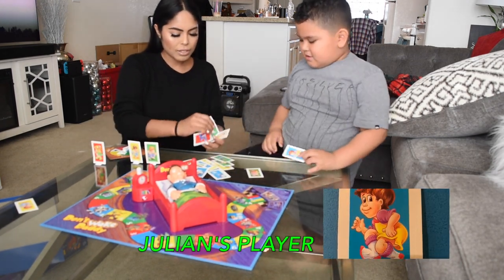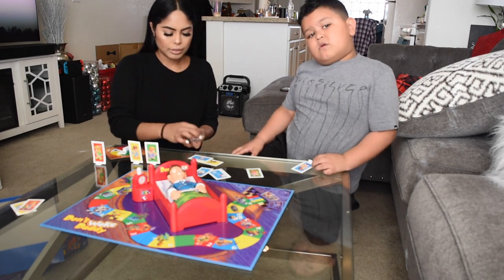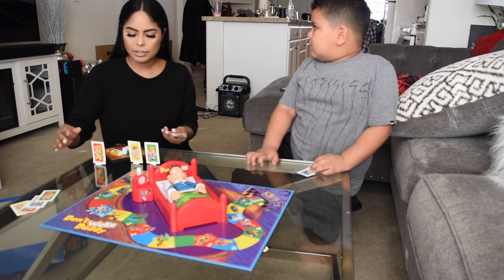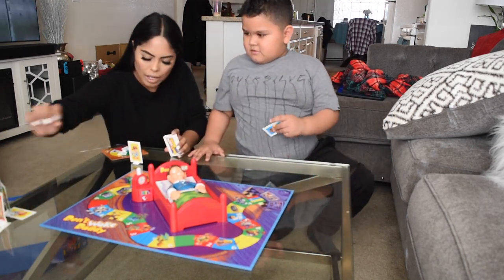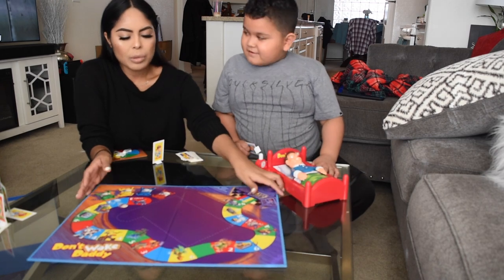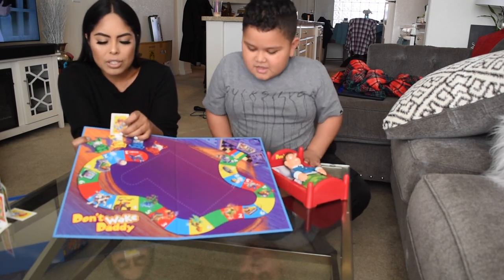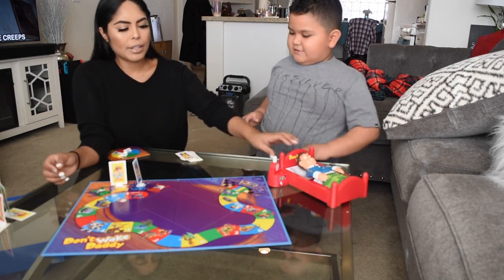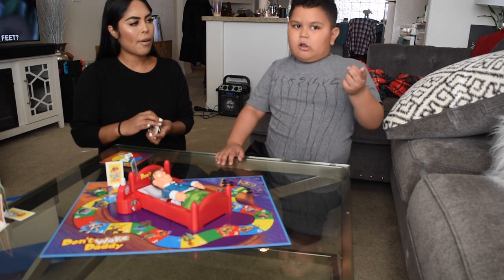These are the cards that we are gonna need during the game. Julian's a little sick today. I'm a girl so I'm gonna be her. In the board game we have the beds. I'm yellow so this is my bed. We're gonna start off by putting ourselves in bed. I'm yellow, I go there, and I'm blue, Julian goes there. Then we'll place Daddy.